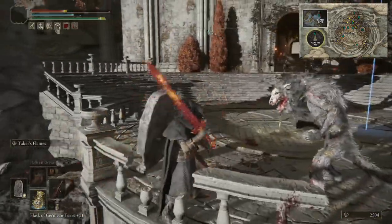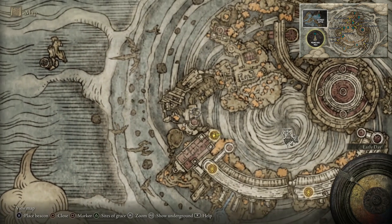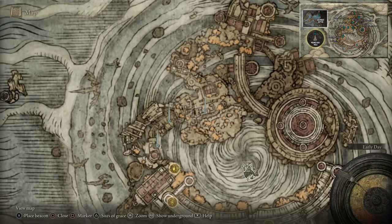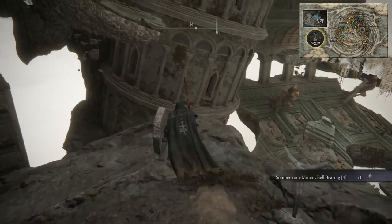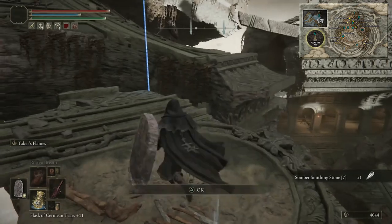Get a site of grace here — you'll probably have a few wolves trying to swarm you. Just near the edge of the cliff there's another bell bearing. We're putting a beacon here — it's going to be a somber stone — and then shortly after that beacon there's going to be another somber stone and then a site of grace before a boss fight. The boss coming up is Godskin Duo — you remember the Godskin from the Volcano Manor. Grab the Smithscript Stone Bell Bearing four, which lets you buy somber stones seven and eight.